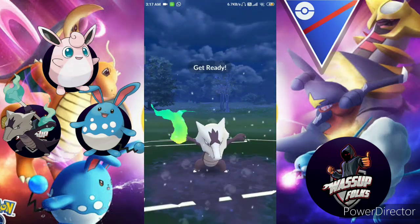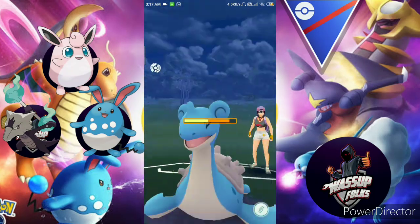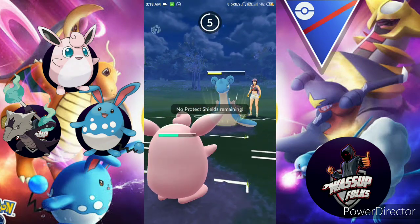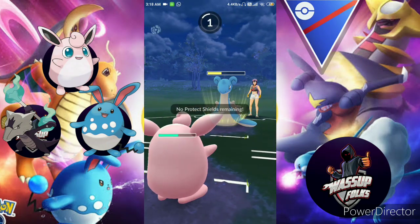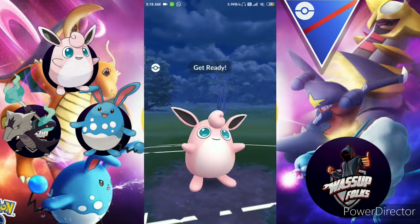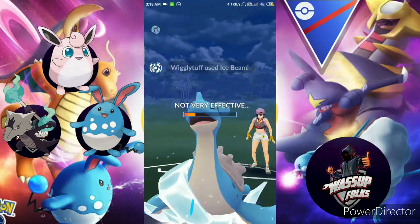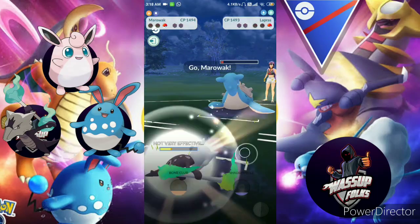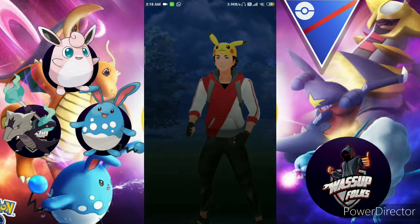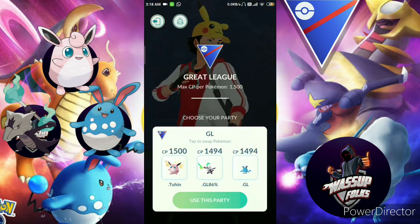Shadow Ball and Bone Club are ready. Lapras comes in with no shield — neutral damage. Lapras uses Ice Beam, so Wigglytuff gets one Ice Beam and there you go — the match is ours! It's a pretty good match. I swapped the right Pokemon at the right moment.